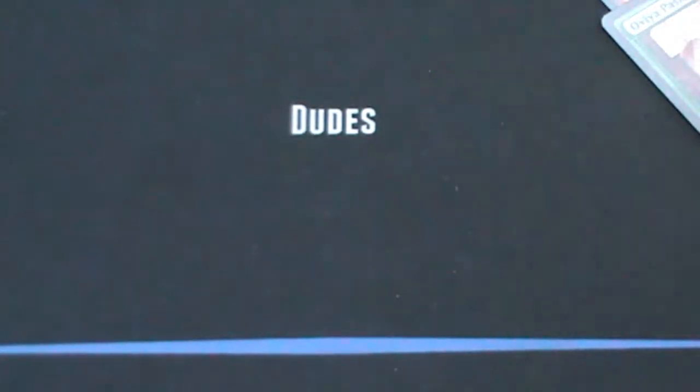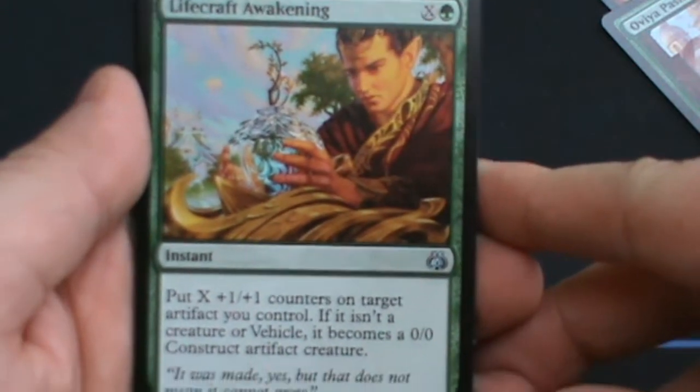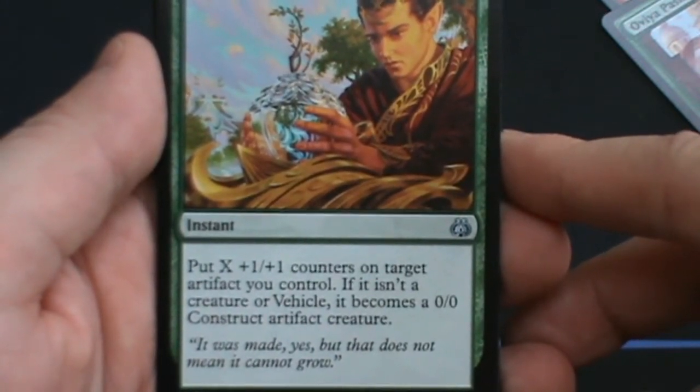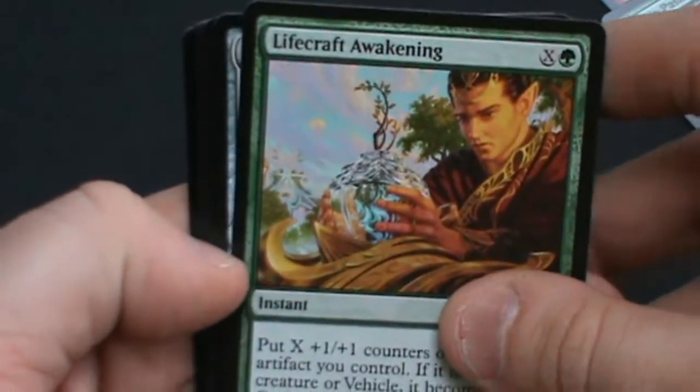Now we get to the interesting bit — the Aether Revolt packs. I'll go through the uncommons as well as the rares. We might crack open an invention, though I doubt it — don't tend to be that lucky. First up, we have Lifecraft Awakening: X and green instant — put X +1/+1 counters on target artifact you control. If it isn't a creature or a vehicle, it becomes a 0/0 construct artifact creature. So it basically makes your artifacts into walking giants. Not too bad.